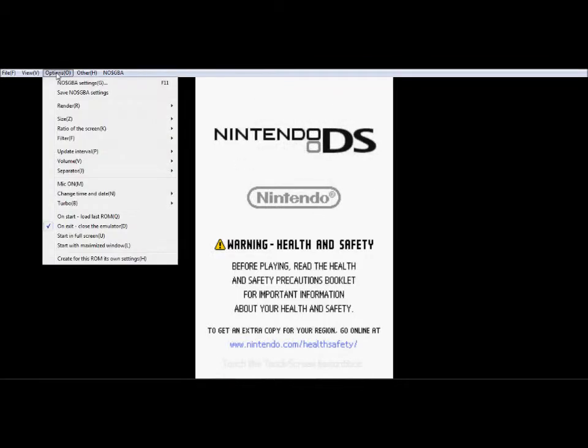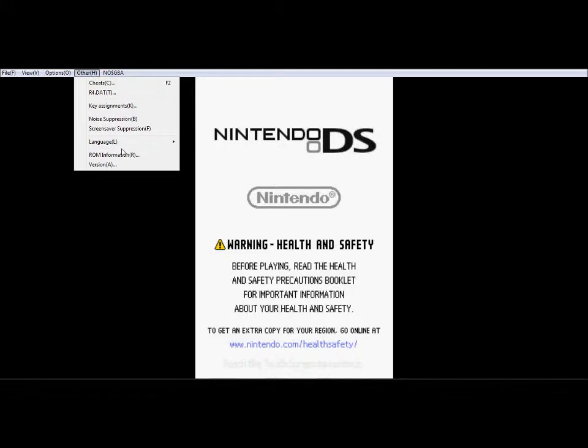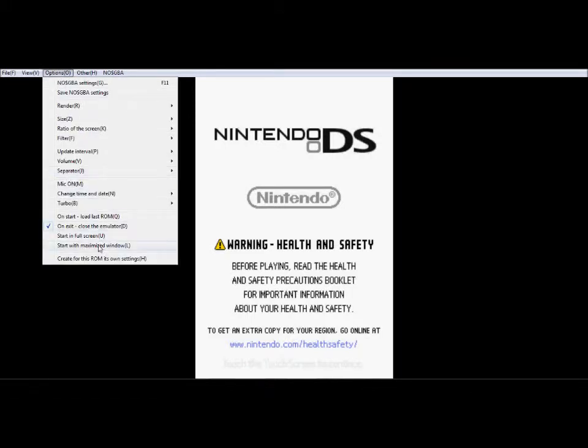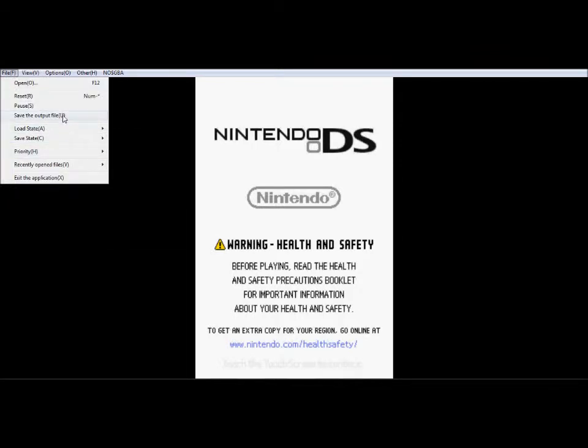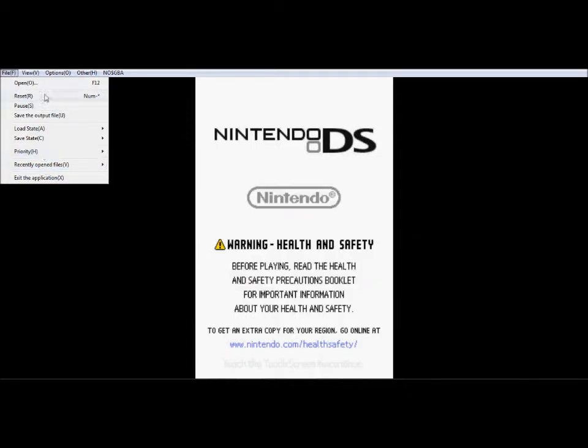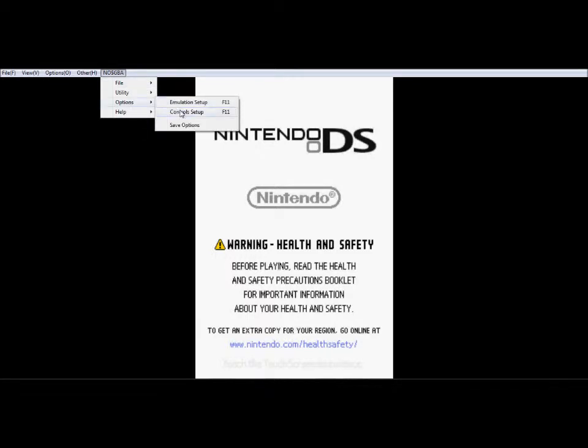Key bindings — you've got to go into Options, then Other, then Options. Where is it? I don't see it. Oh yes — the only drawback about the DS emulator is that it doesn't do save states. I don't know why, but whenever I try to use it, it crashes. Here we are: Control Setup.